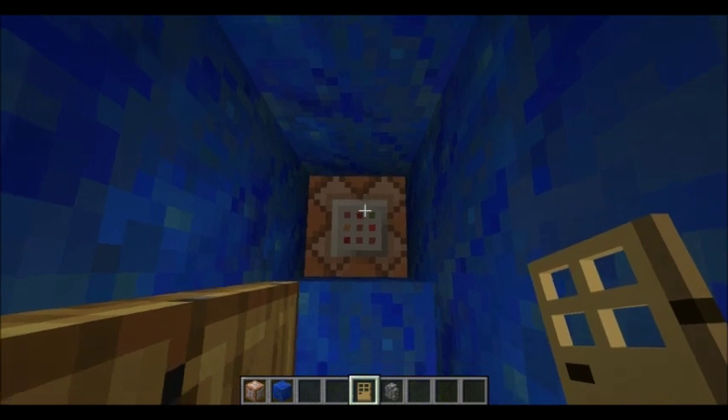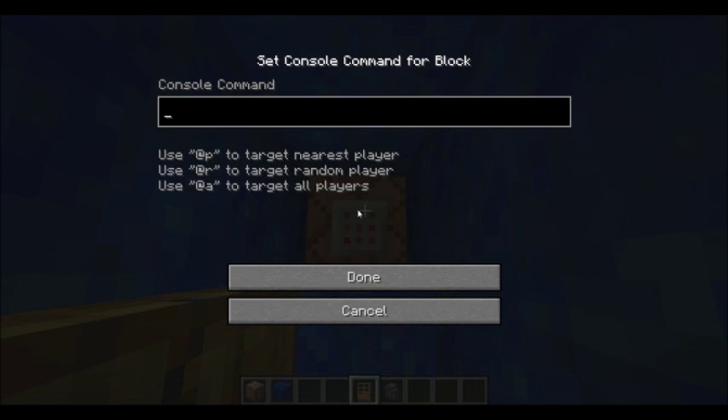I already have the coordinates written down for the select-place-to-go-to room. I'll just type that in. The command is slash TP, at P — to target the nearest player — and then coordinates: X coordinates first, Y coordinates second, and Z coordinates last.